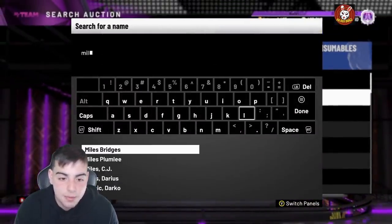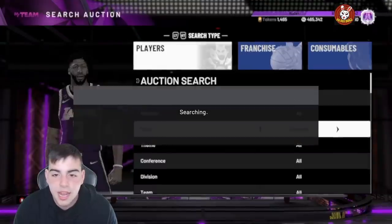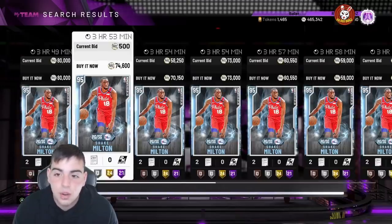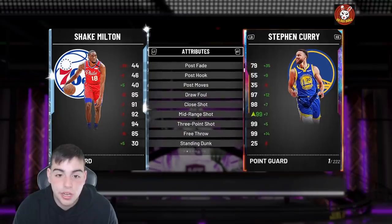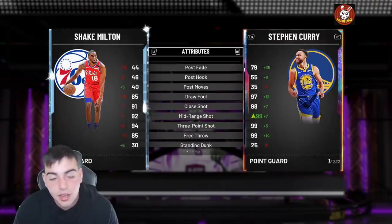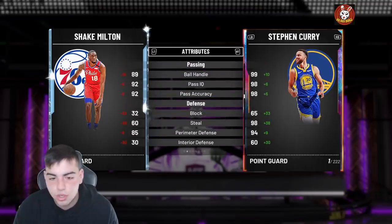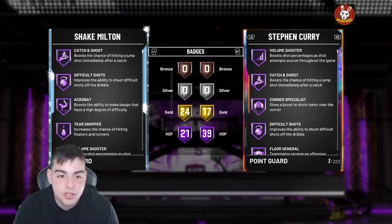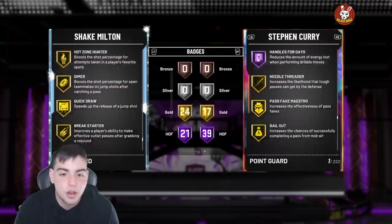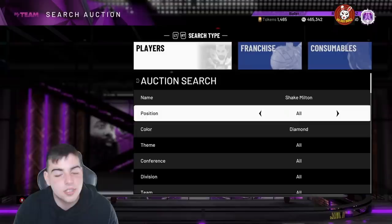This Milton card might be OG — this card might be disgusting. So we're gonna go over it. Shake Milton — it is a Diamond card, bro. This guy came out of nowhere. He's been going off — shout out to him, he deserves it, he's been playing his ass off. The offense is really good. He is 6'5" — is he a point guard? 70 dunk — okay, he can actually dunk. He's got the three pointer. His defense is atrocious — that's what kind of ruins the card. Defense is a big thing in this game and honestly he has no clamps... he has gold clamps. Considering he has that many Hall of Fame badges, that's pretty solid, but this card is really good offensively and really bad defensively.